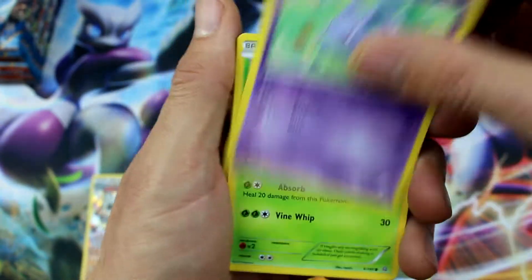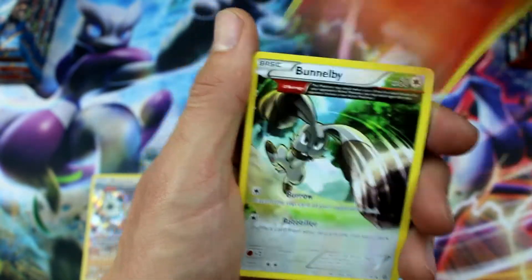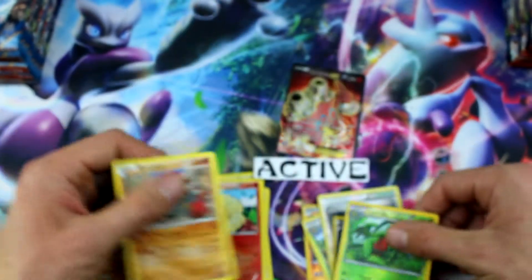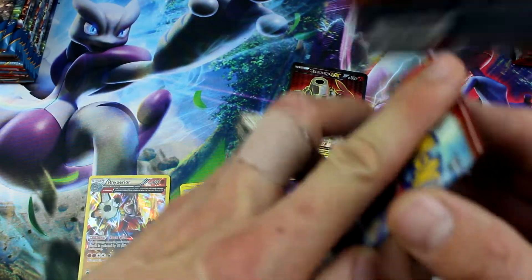Clampearl, Nidoran, Tangela, Illumise, Slugma, Bunnelby, Electrike, Ancient Traits Gardevoir Spirit Link, Grovyle Reverse Holo, and Groudon. I put it in the wrong pile, huh? Yeah, that was funny.